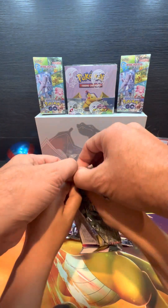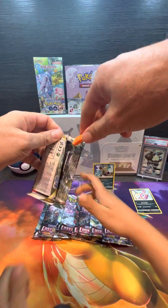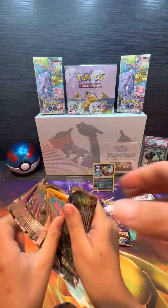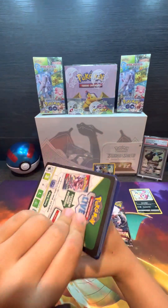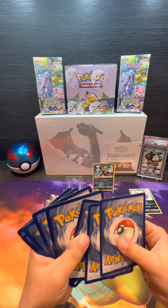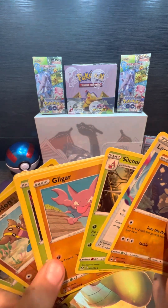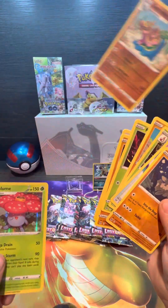I want to rip those things open. Make sure we do not slice the cards. Black code card. We've got Gastrodon Reverse and a Vileplume Hollow.